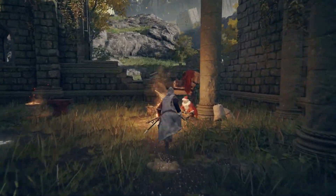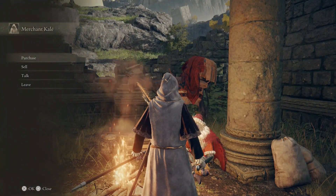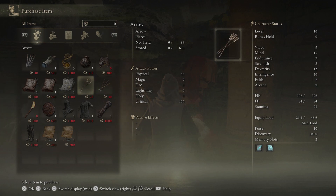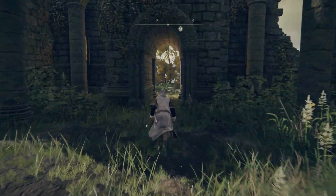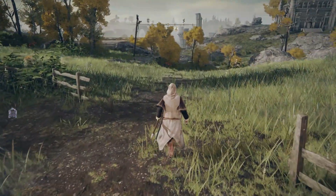I'm just up here at the Church of Ella. We're just going to see Kale. If you need some more arrows you can buy them here — they are fairly cheap. You've got the stronger arrows or the weaker ones, it's up to you. I am a magic build so I'm not going to be using bow and arrow. The Church of Ella is behind the Tree Sentinel.